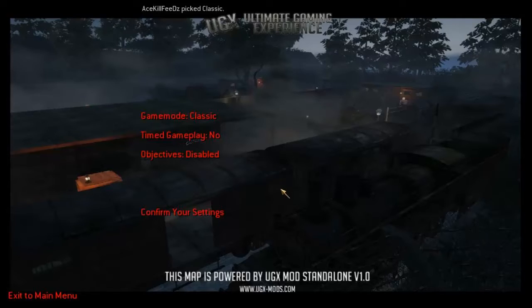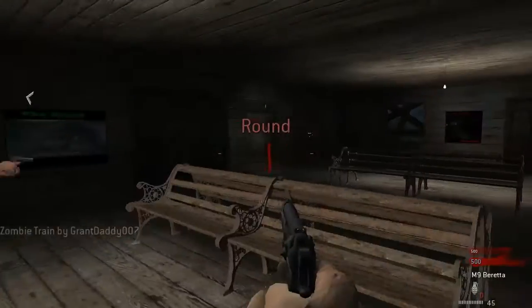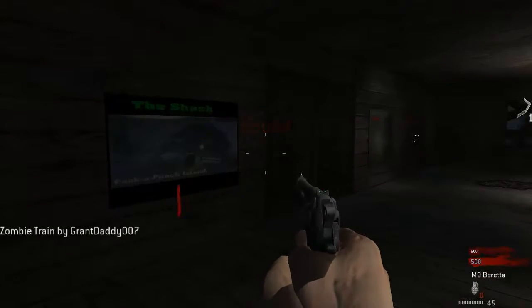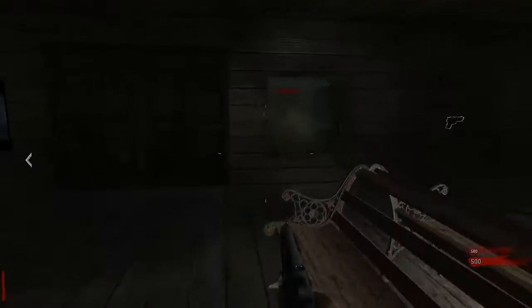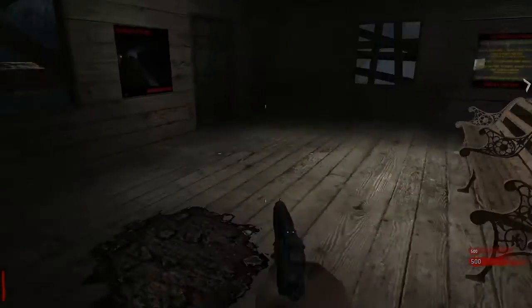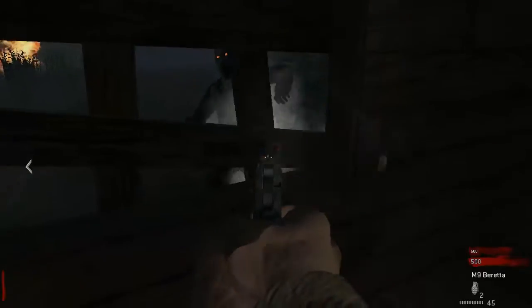So it's going to be a classic gameplay, no objectives disabled — start your game with those settings. We're hopefully going to be beating the map, getting on the train and escaping. We've tried this multiple times now guys and we keep failing. I keep doing campaign instead of zombies, so hopefully this time we get it done.